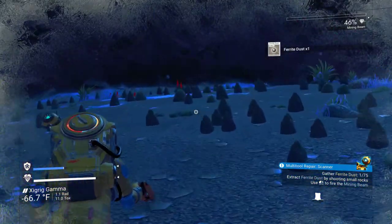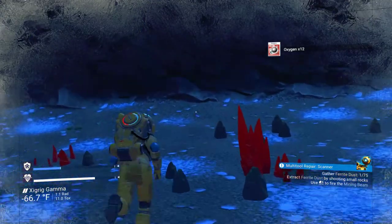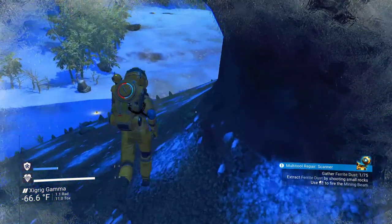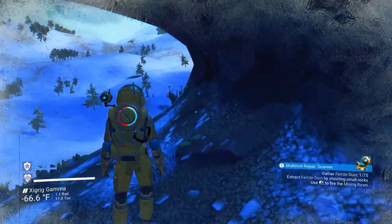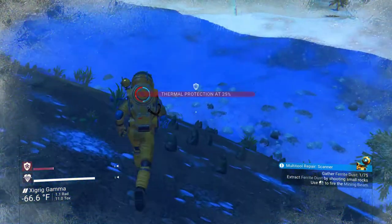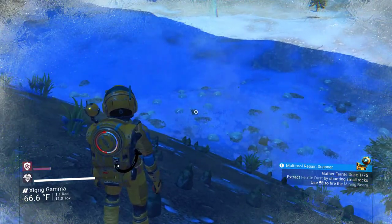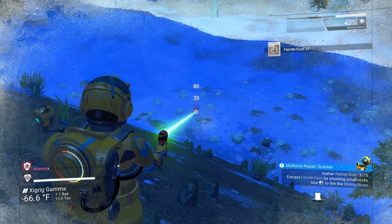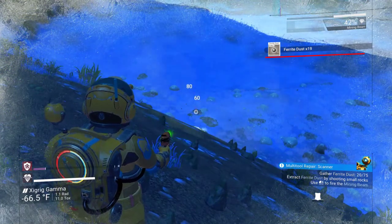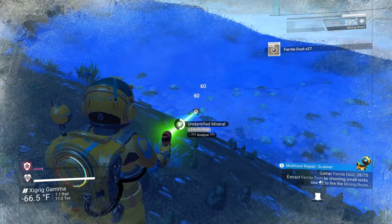I hate those whip things. Now I'm reaching a point where I need to get my scanner fixed so that I can even figure out just where in the heck my ship is. When you start, you have no idea with NEXT even where you're going. So the first thing you have to do once you are no longer at risk of dying is get your scanner fixed so you can find your ship. In order to do that I need to harvest ferrite dust, and that comes from small rocks and boulders. There's plenty of them out here in this area.